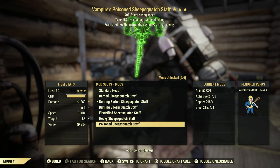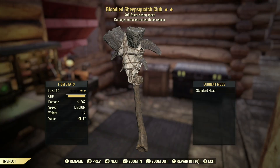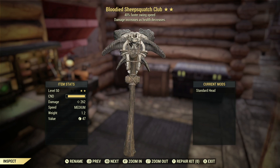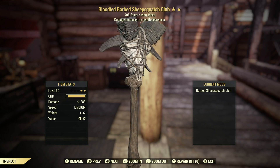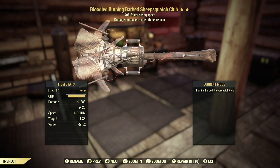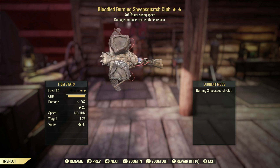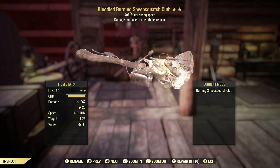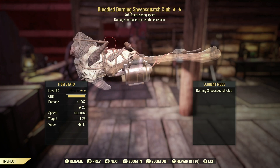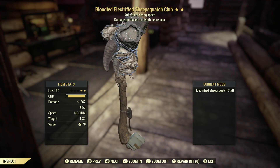Now I'll show you close-ups on all the Sheep Sasquatch Staff and Club designs so you can get a good look at them. Starting with the Club — this is the standard head, it looks absolutely insane. The Barbed Club has barbed wire wrapped all around it, extremely cool and deadly. The Burning Barbed Club keeps fading due to the flame effect — I apologize for that, but the Barbed version does more damage while still having the fire damage. The Burning Club without barbed wire also fades for the same reason.